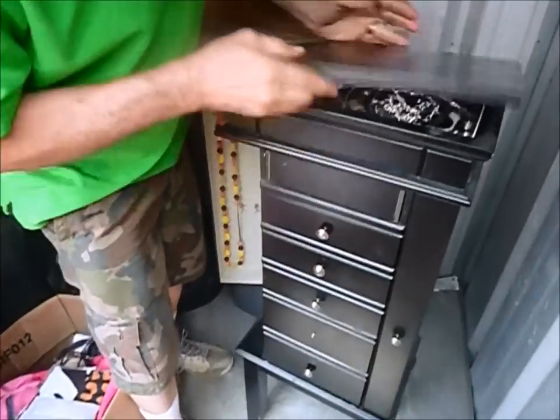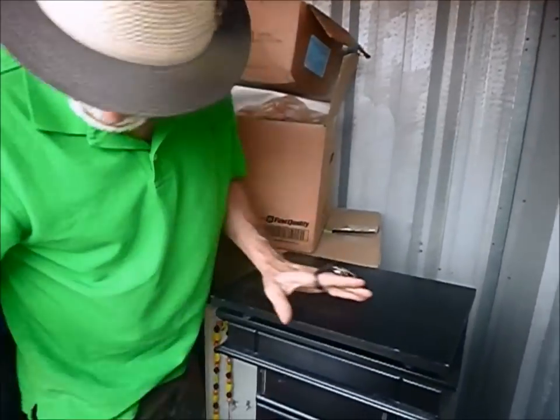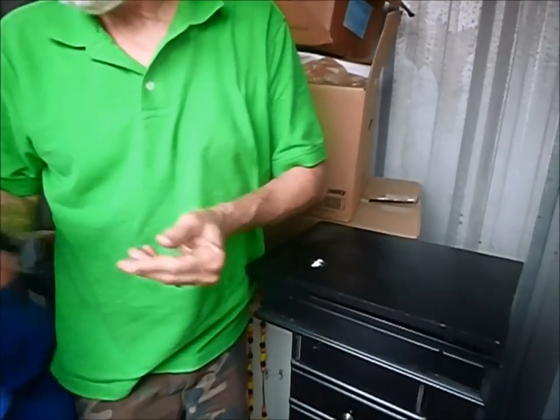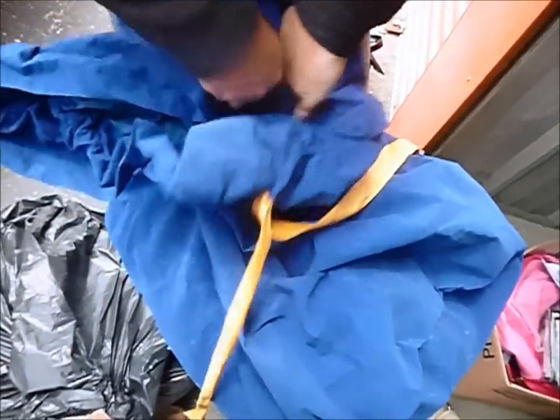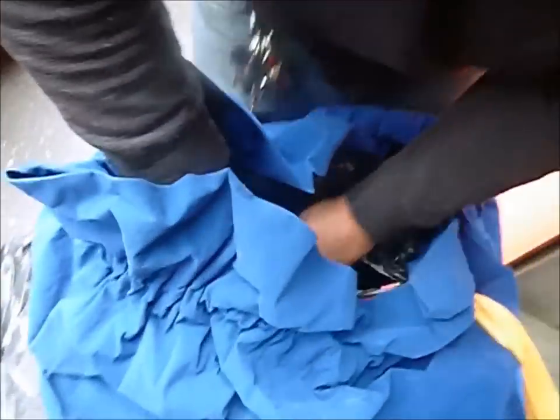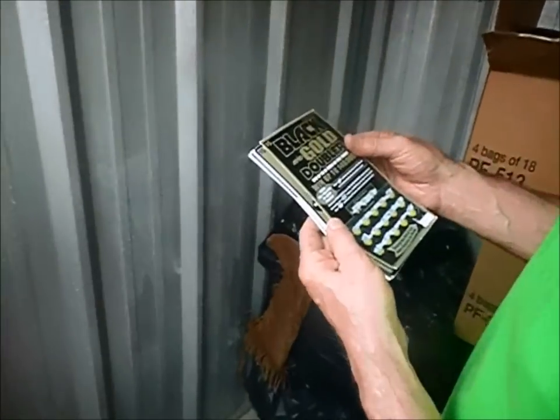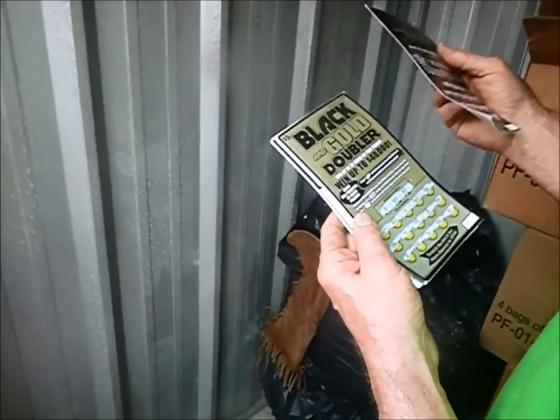Whatever this is, it's in a fancy bag with a little cinch on it. It's like a big blue Christmas bag. Clothing. We got DVDs here. We got hangers. There's a little case. Lottery tickets — I'll have to check to see if these are winners. Well, that's why they can't pay their bills. There are a lot of those in the first two 20s.